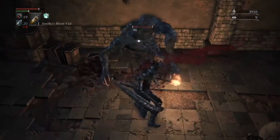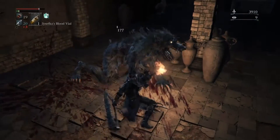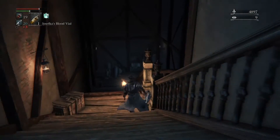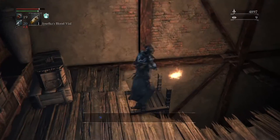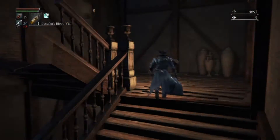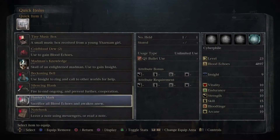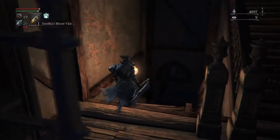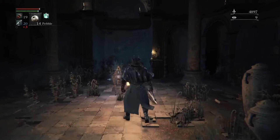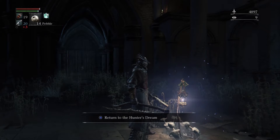Remember these guys? Let's take care of him — no problem, we've fought a million of these guys. And a bloodstone — we'll take it. We'll continue our descent. Up here there should be an item for us to nab — some antidotes. Antidotes are super useful, so I'm going to put them on our quick bar. Down here is another lamp. This lamp leads into Old Yharnam through that door, which we will explore thoroughly on the next episode of Let's Play Bloodborne.